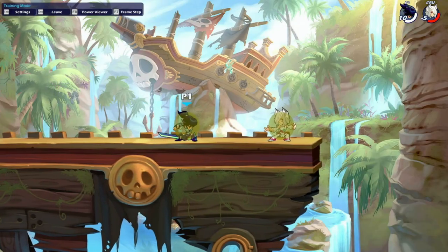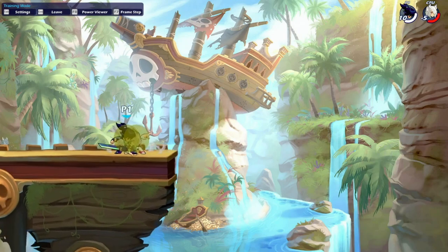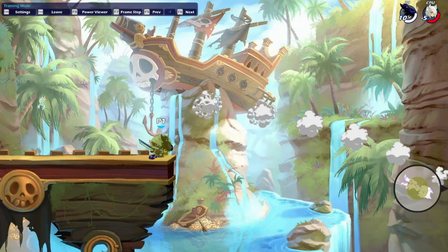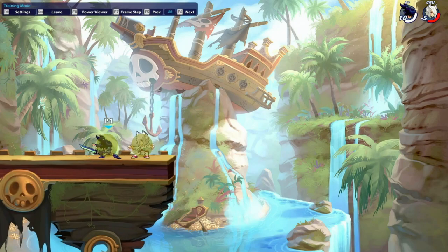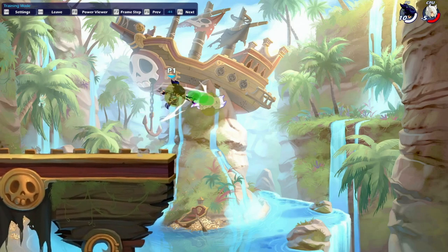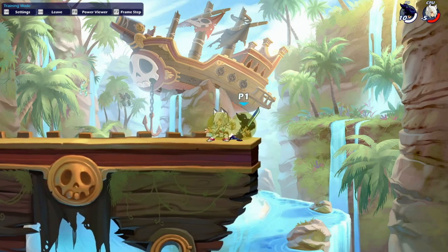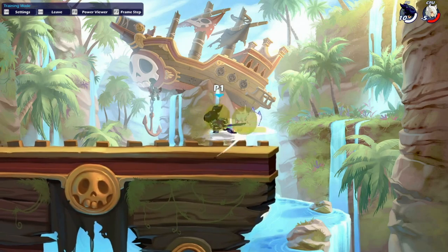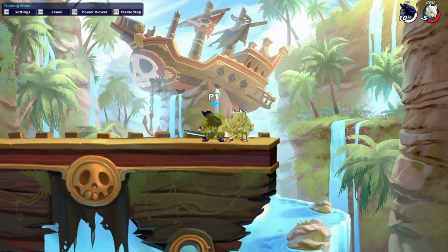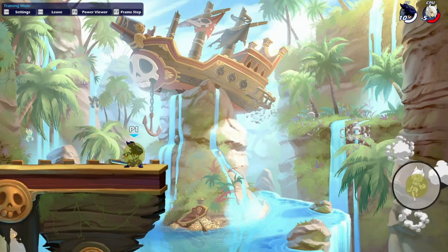The next down light true combo is down light into side air. This is going to be a really useful combo if the opponent is near the edge of the stage, to push them off and force them to use options to get back, setting up an easier edge guard. To do it: hit the down light, hold in the whole time towards the opponent during your jump as well as your side air. If you hit the down light too high — either over the edge or gravity cancelled — you won't want to jump. It's generally going to be a jump side air but it's something good to figure out in training mode.